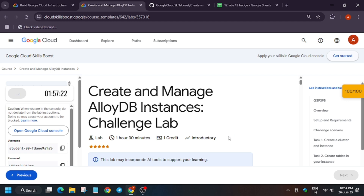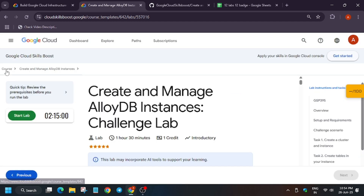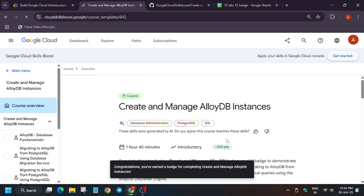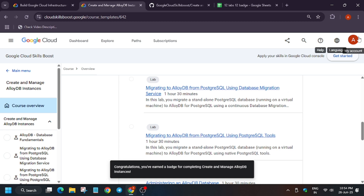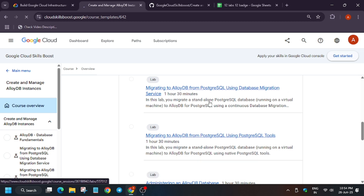Let me show you how to claim the badge. Once you have clicked 'End Lab', you can see the course section — you will get a pop-up saying 'You have earned the badge'. All labs have been done. For the remaining skill badges, check the description — I have shared all 12 skill badges there. Thank you guys, and have a great day!